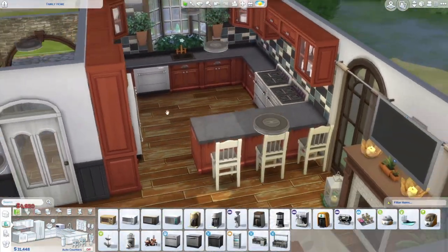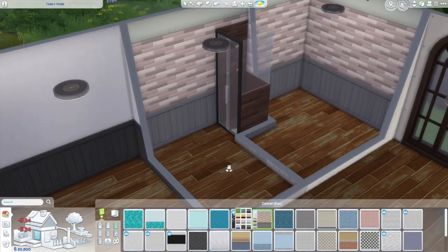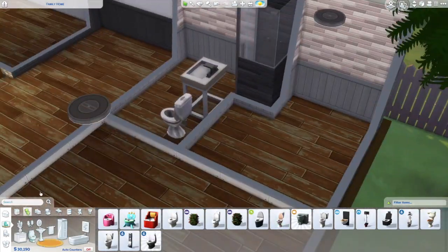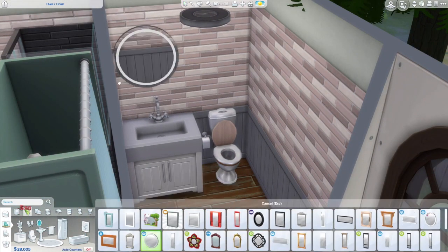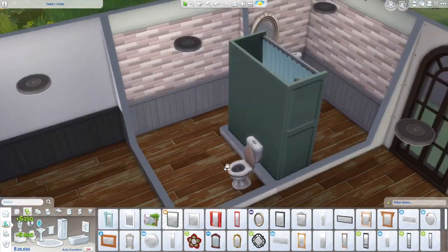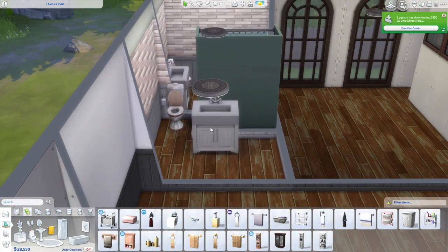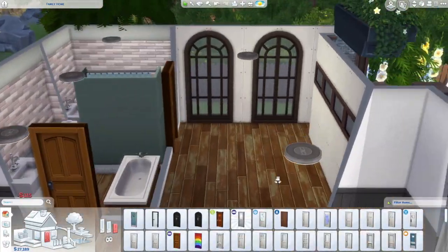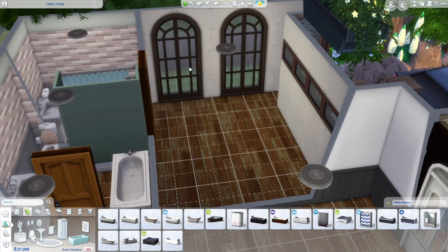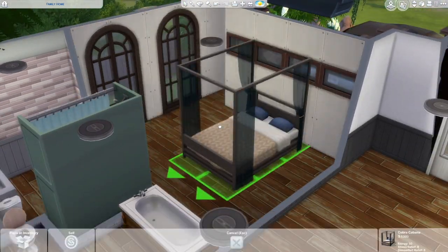The clutter is very minimal — I tried to keep it neat, tidy, and realistic, so there aren't a lot of hidden clutter items I've been using a lot lately. If you're not a big fan of heavy clutter builds, you're probably going to like this one a lot better than some of my other family homes. The living room and kitchen are open concept — they just kind of flow into each other, and there's a fireplace in there as well.